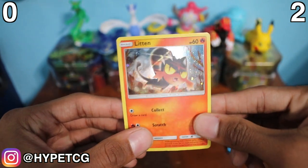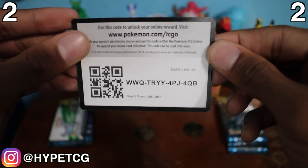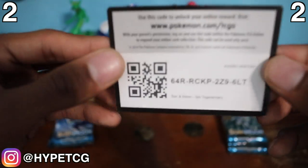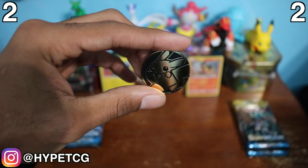Before we get into the pack battle, make sure to leave a comment below letting me know which team you're on - are you rocking with Litten or Togedemaru? Let's look at each of the black star promos, starting with Litten - sleeving him up - and Togedemaru right here, sleeving him too. Here are the code cards for each promo, and each blister pack also came with one of these gold Pikachu coins.